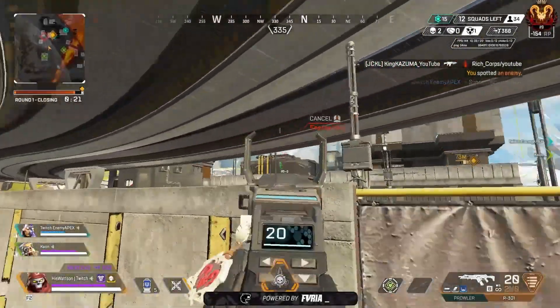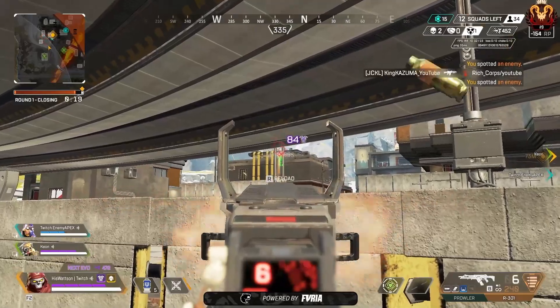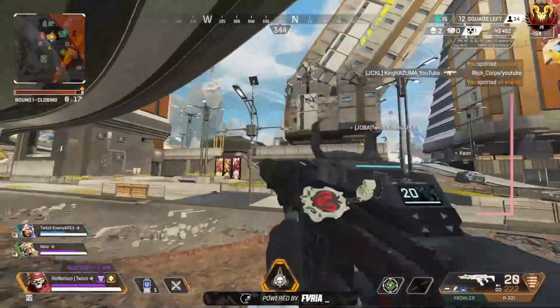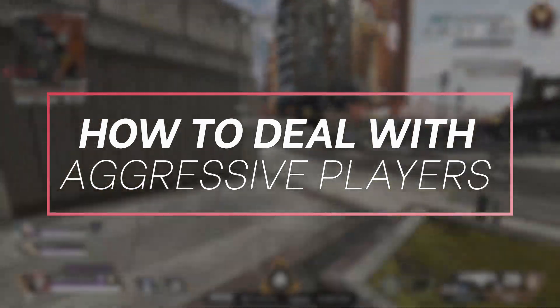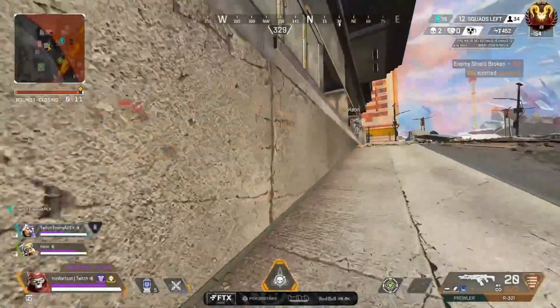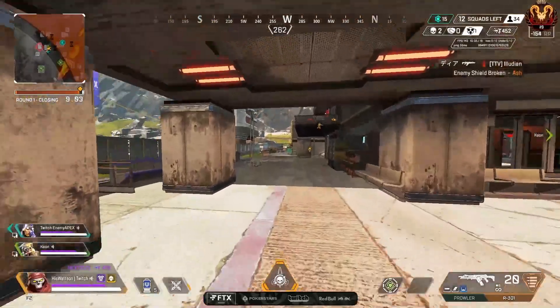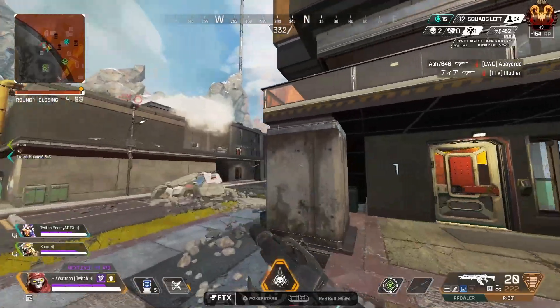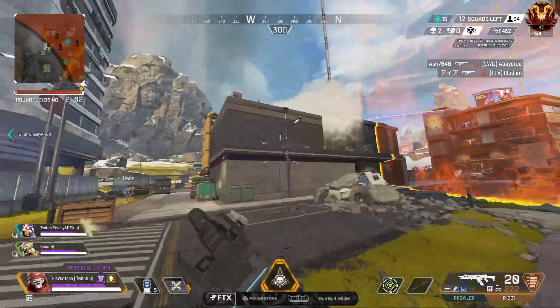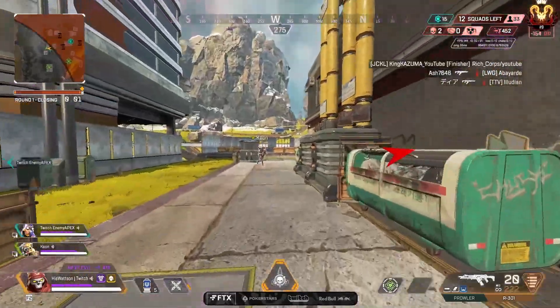Hello everyone, I'm your hostess with the mostest, 8 Second Gaming. Something I've been seeing a lot of people struggle with lately is how to deal with aggressive players. In Apex we've been seeing a lot of people going into smurf queues and also a lot of wonky matchmaking systems where you might be put into a lobby you're not supposed to be in — predators getting matched up with platinums, and sometimes people don't know the steps to deal with it.